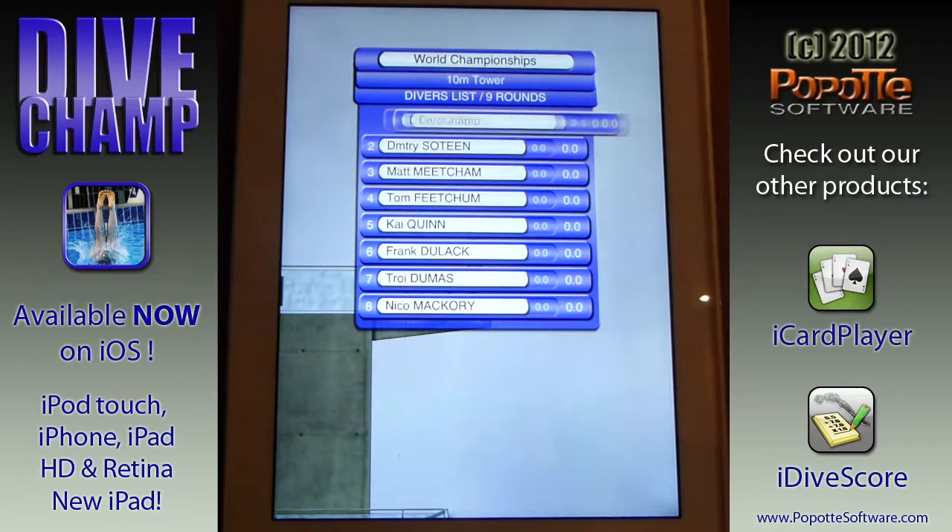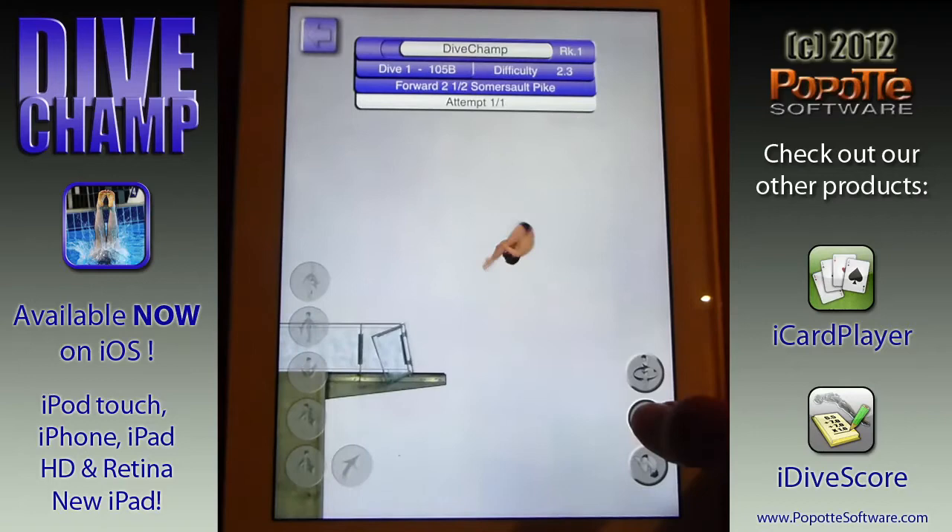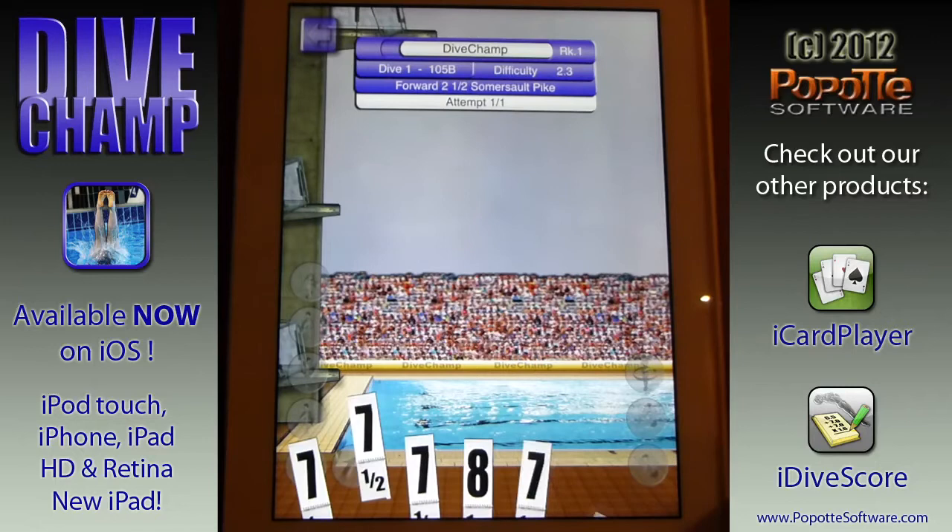Obviously here it's a much tougher competition — there are a lot more competitors. You're only going to get one attempt to do your dive, and every single one of your dives has to be perfect. So for this dive I'm going to do a forward 2.5 somersault pike, and the judges are going to be much more severe on your timing. You're going to have to hit it absolutely perfect if you want to get a good score.